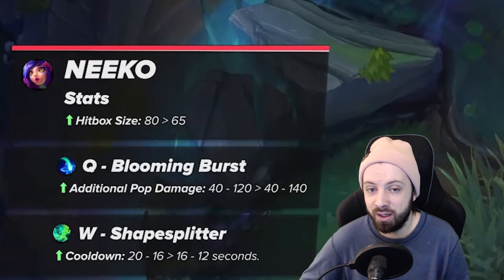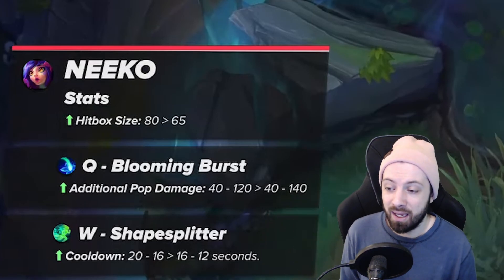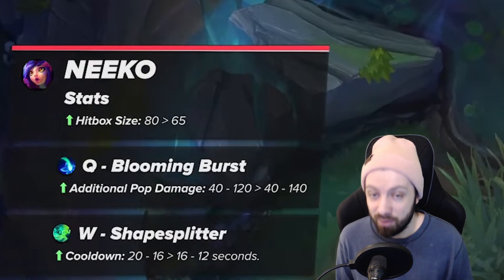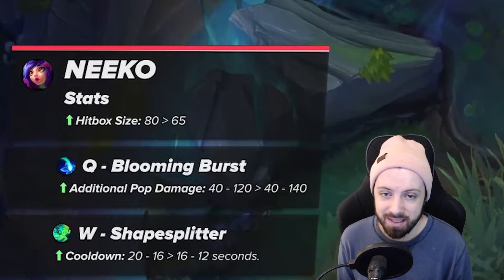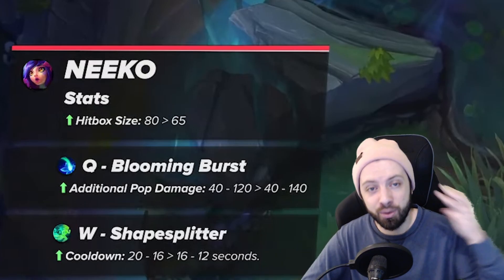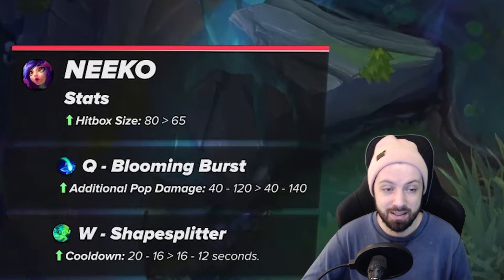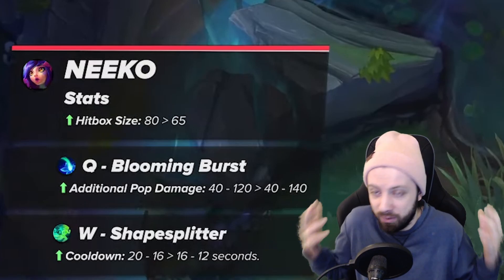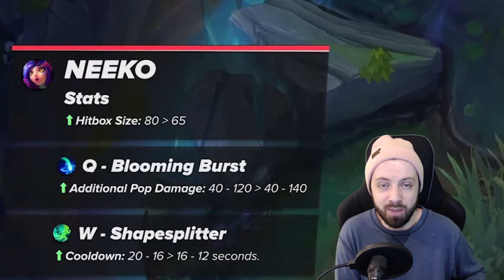For mid lane, this lets you play more aggressively and have it up more often to avoid ganks. Just last night I was playing a game and got ganked with my W on cooldown for three more seconds — it was a level two gank, and if my W was up I could have blocked it. I died, then Nunu and the support roamed mid and got a double kill — three kills in the first four minutes. That game was over early, and with this buff those games will just be wins instead.